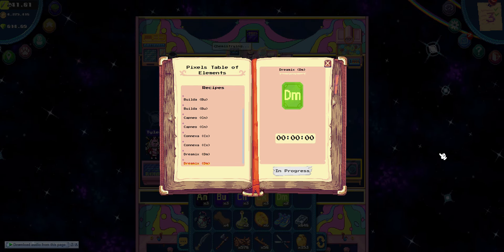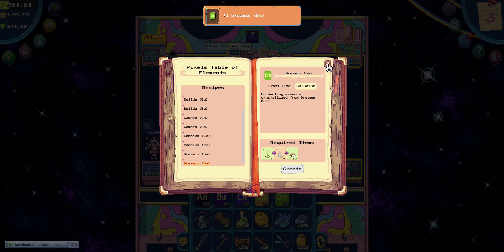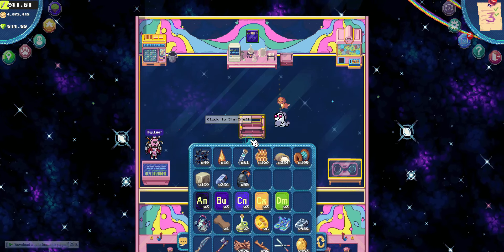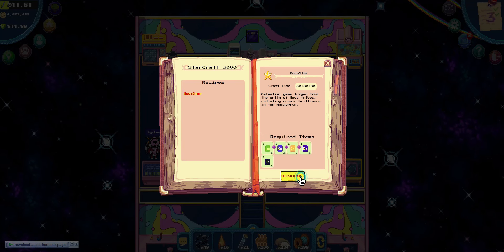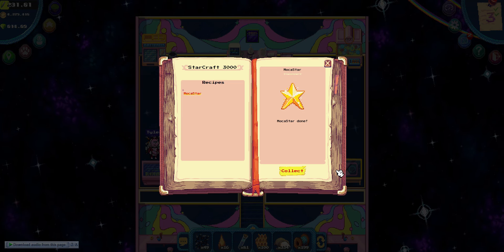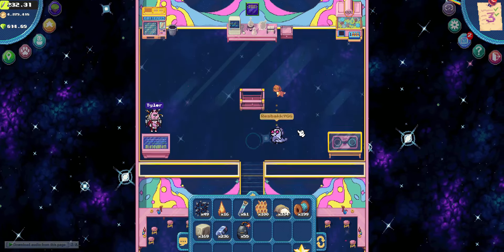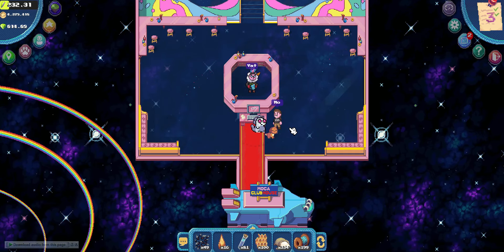After crafting all five elements with three each, we can now craft the Mocha star. After crafting the three Mocha stars, let's talk to Mo once again to claim our spot for the raffle.